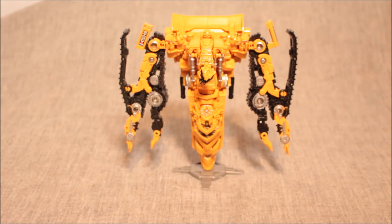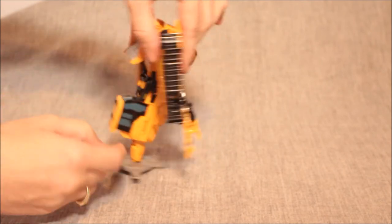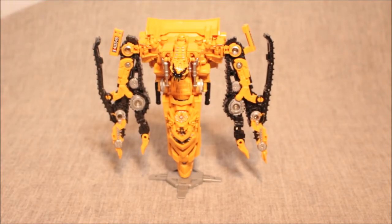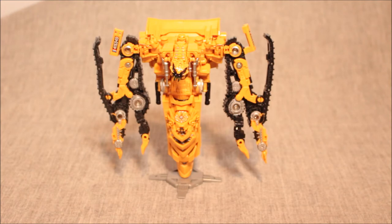Boy, does this guy look like an oddity. The transformation is interesting — it seems like it should be more complicated than it is. I'm going to say the transformation is about a 9; it's actually pretty good on this KO. I don't know what it's like on the actual one, but it's not bad here — everything's pretty solid. The only reason I give it a 9 instead of higher is because this piece is supposed to just unpeg and flip down, and I can't get it to do it on either side. Maybe somebody better than me can, but since this isn't mine, I really don't want to push the issue.